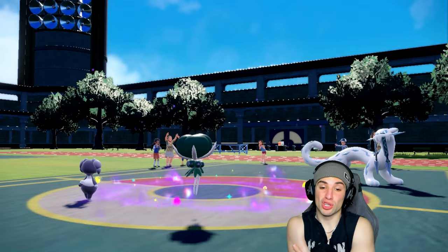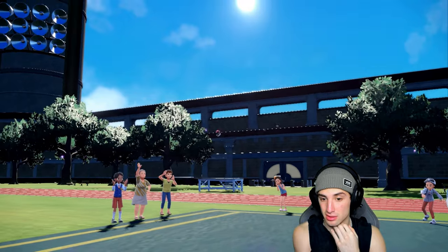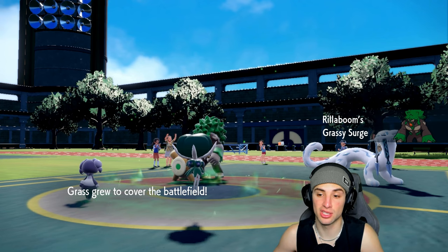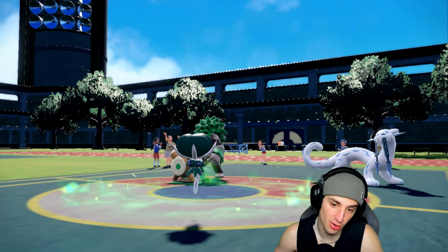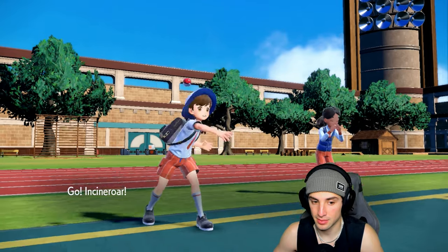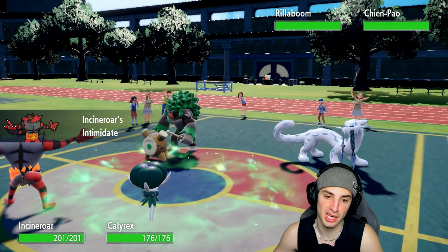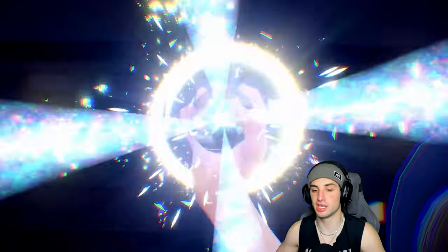They end up withdrawing Dragonite and bringing in Rillaboom to change up terrain. Intimidate hits two physical attackers — that's fine by me. He wants to change terrain, so we save our Indeedee for later. Incineroar flies out and I'd guess they go Ice Spinner into the Calyrex slot since it's Grass type — that's why we Terastallized. Kind of wish they didn't change up the terrain.